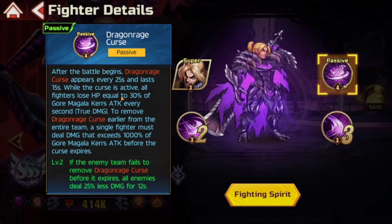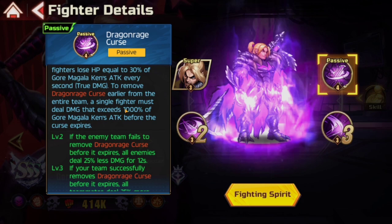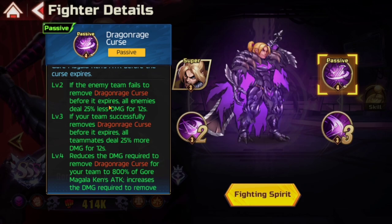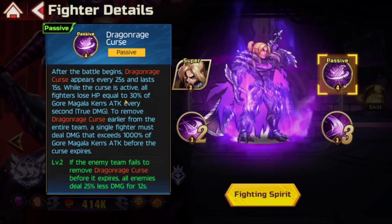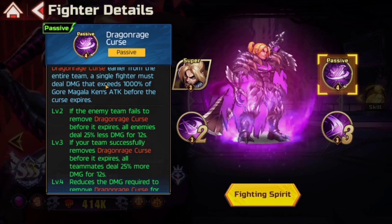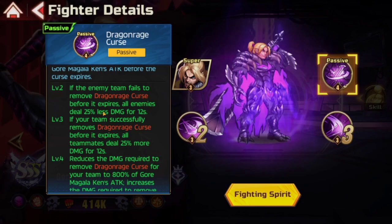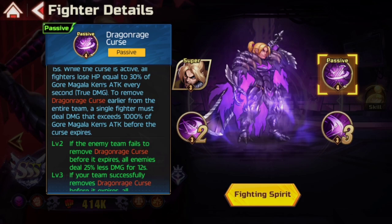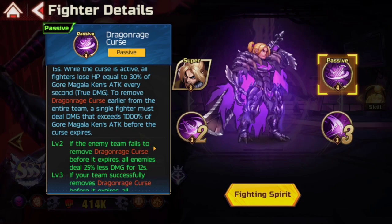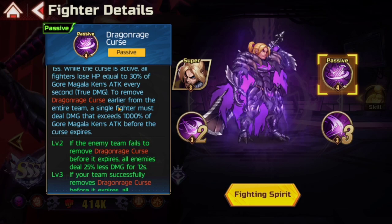So you're losing HP equal to 30% of his attack every second, and you have to exceed a thousand percent of his attack before the curse expires. That's actually insane. It says 'all fighters' — so it affects everyone. If your team removes it, teammates deal 25% more damage; if the enemy team fails to remove it, they deal 25% less damage. The way this works is actually very weird, but a thousand percent of attack isn't the worst condition really.